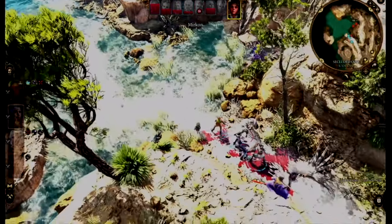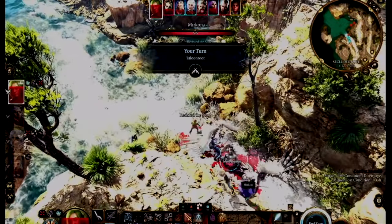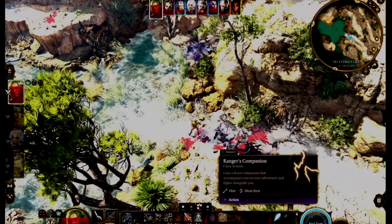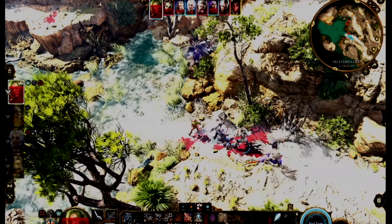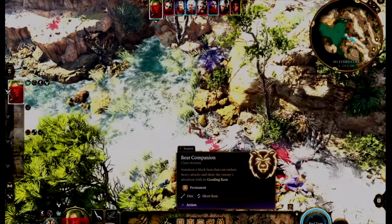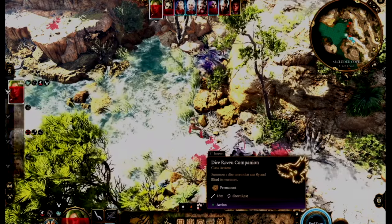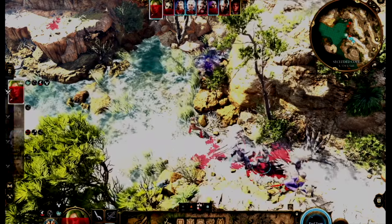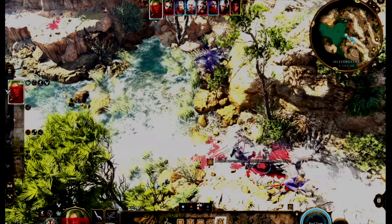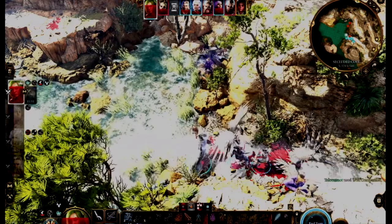We can see bugs occur in situations where players kill an NPC they might need to talk to later. We also see this in character play style — normally, you would have a DM, and a player could say, 'Hey, instead of getting Fireball, could I have Lightning Bolt instead?' A DM would usually be willing to make a reasonable swap. But in a game like this, you just don't have that option.